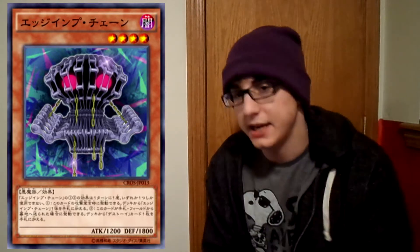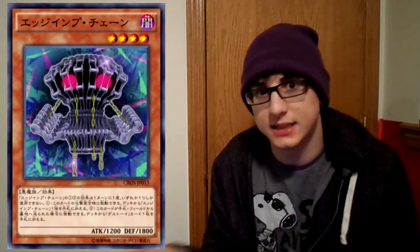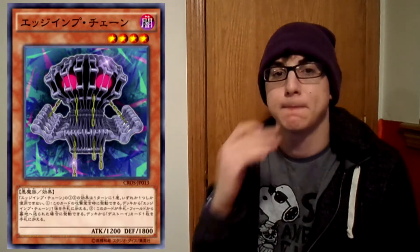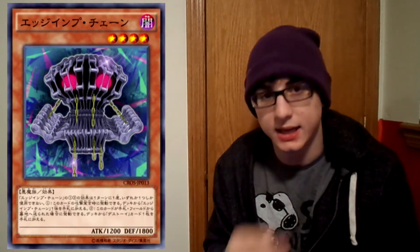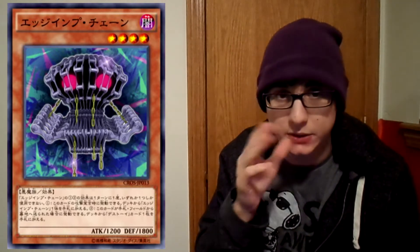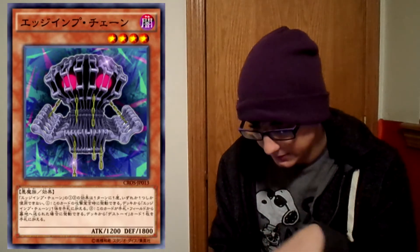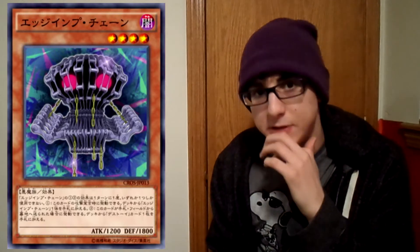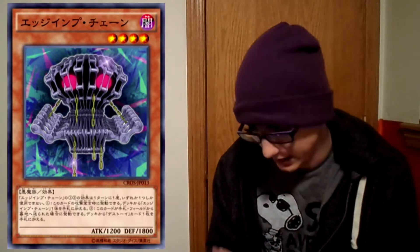This card is okay simply because you can send it with cards like Toy Pot and Fluffal Bear, and you have ways to send it to the graveyard to get its effect off. Its effect lets you add a Frightfur card from your deck to your hand. There are new Frightfur cards that make it slightly viable to play the Chimera card. The main thing about this card is it searches itself. It's good for fusions, but this card kind of dropped the ball. I'm not the biggest fan of Egymp Chain, but it's okay.